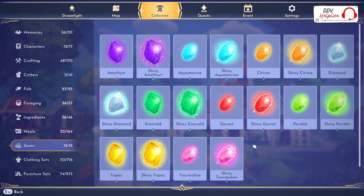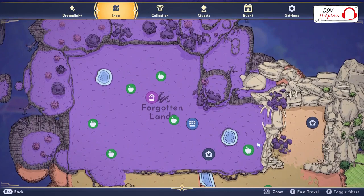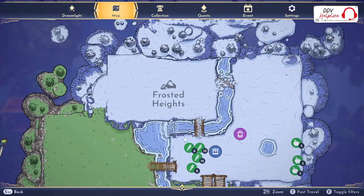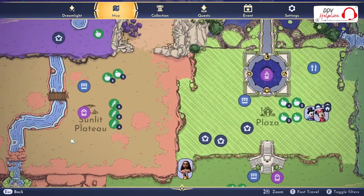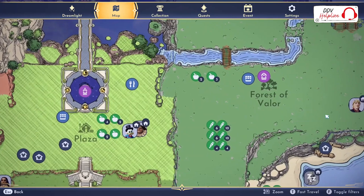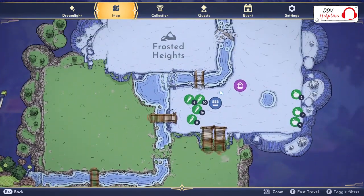Now you know the products that bring in the most money are found in the Forgotten Lands and the Frosted Heights. If you're just starting and only have the plaza, unlock the Sunlit Plateau first to then unlock the Forgotten Lands, or go to the Forest of Valor first to unlock the Frosted Heights.